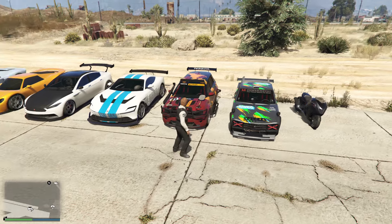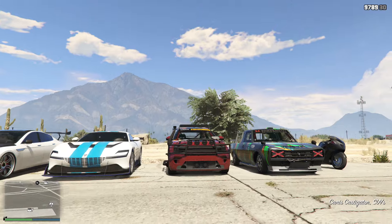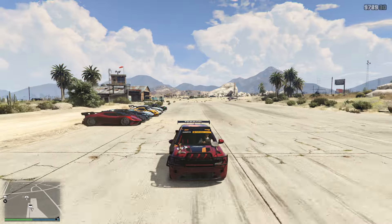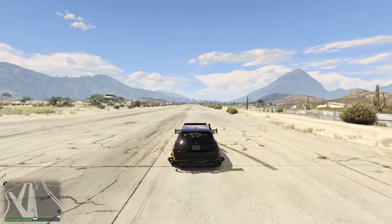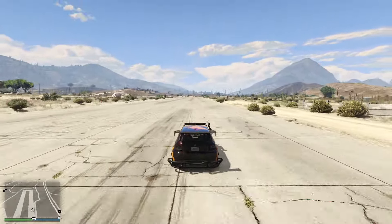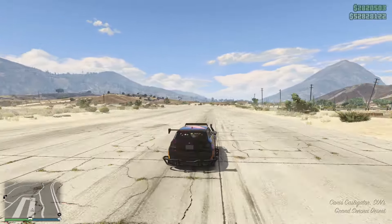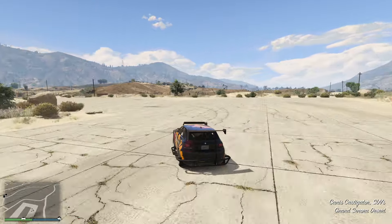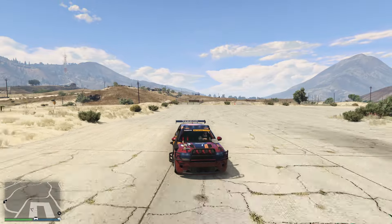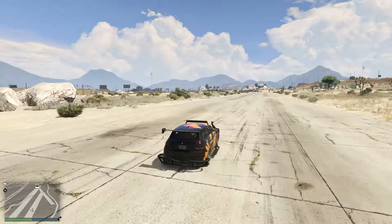This here is the Canis Castigator, and it is the newest vehicle being added into GTA this Thursday. It looks pretty cool. I'll have a whole video up on this car later today covering the customization, my personal thoughts, its top speed, handling, and lap time, because I am very interested to see how it does. It's in the SUV class, which makes sense — it obviously looks like an SUV, clearly based off of some sort of Jeep.